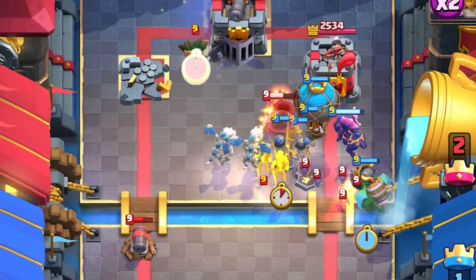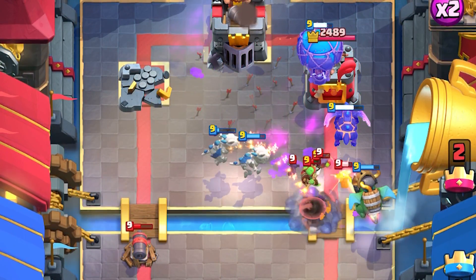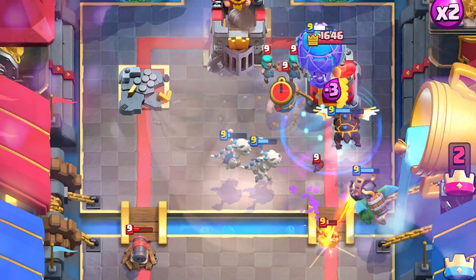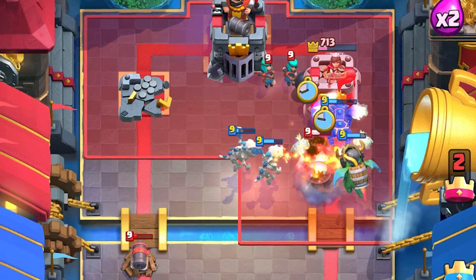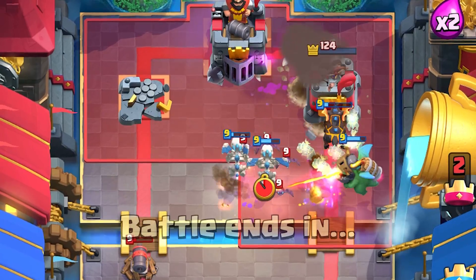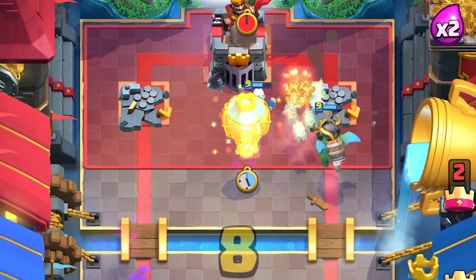Skeleton dragons on top of there — we've got to get rid of that dark goblin, it's gonna wreck everything real quick. Clone the balloon and the lava hound — double balloon bomb drop! Do I need to fireball? I do not need to fireball right now. We're good.